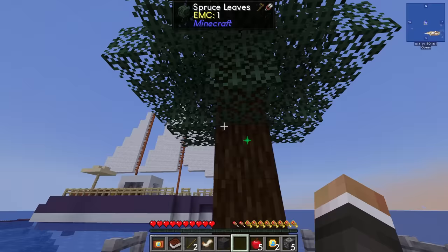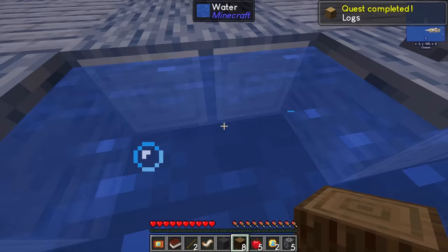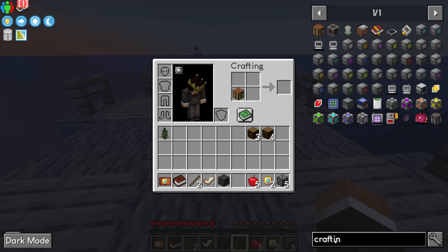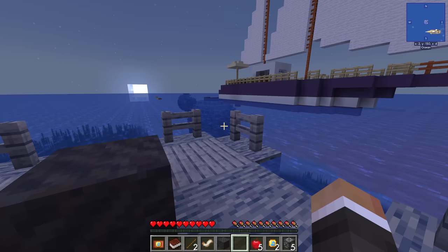We have a mod that lets us shift to make trees grow faster, and then we can hold down our Ultimine key to break the entire tree at once. From there we can make a regular Minecraft crafting table. I don't know if we have Tinker's Construct in the pack — it doesn't look like we do, which means there's also no crafting station. That's fine; let's go ahead and drop down our regular crafting table.